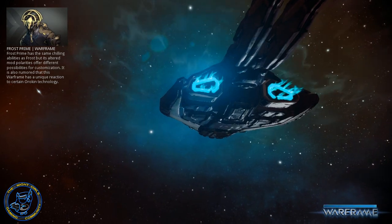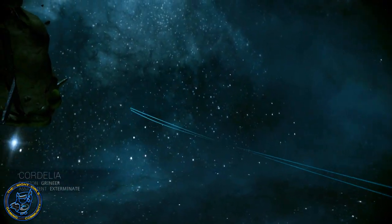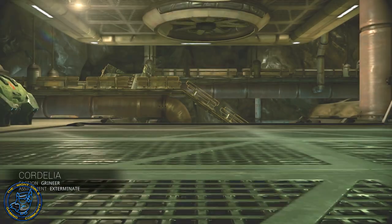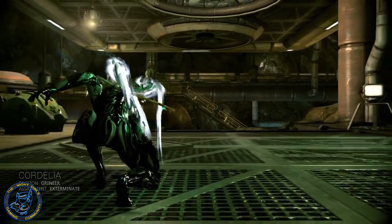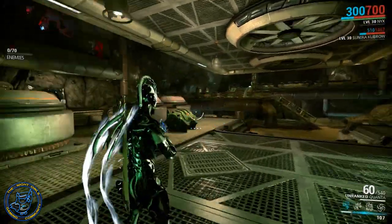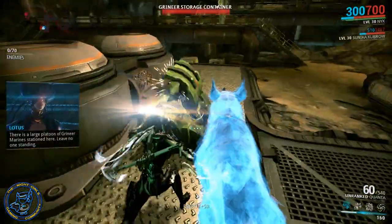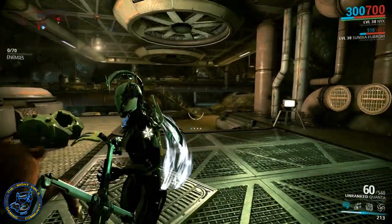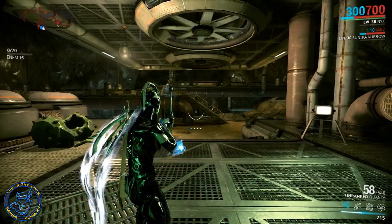What's going on everybody, Dogman Dan here. We're going to do a first look review on the Quanta — this is the first time I've had it in my hands. I'm taking it over to Cordelia, Grineer Exterminate, it's level 17 to 19. First time looking at it — it's got some decent stats so we're going to try it out.